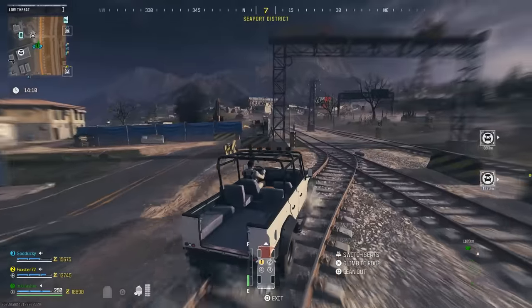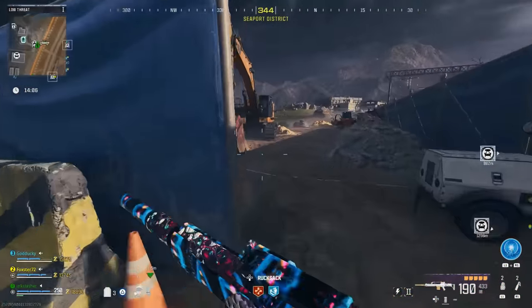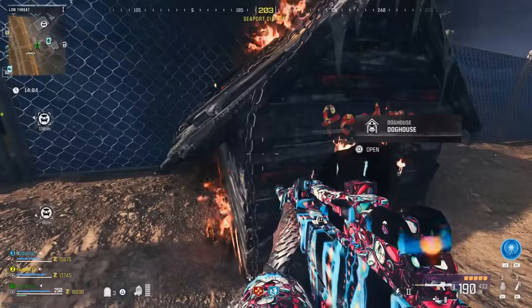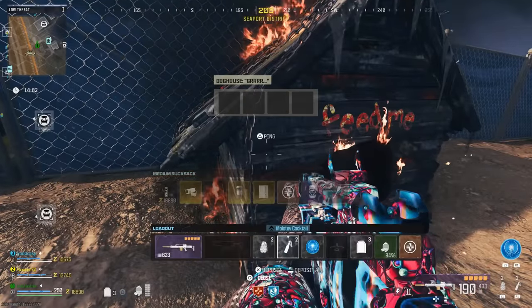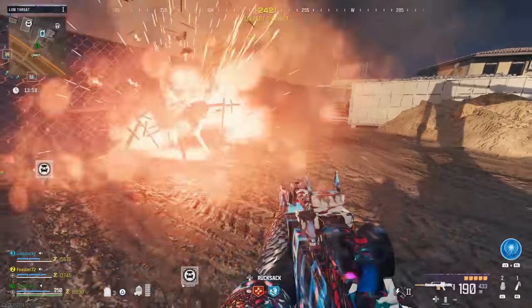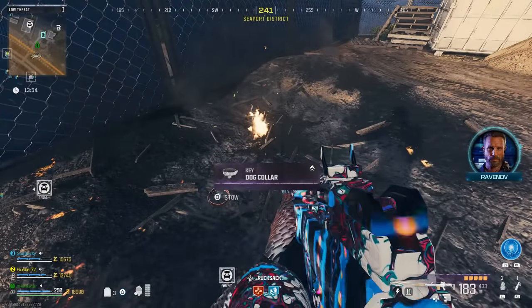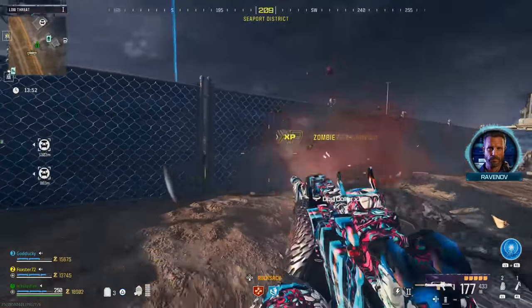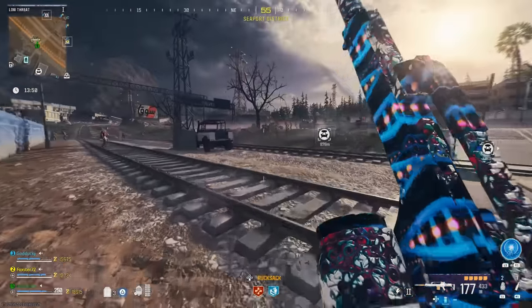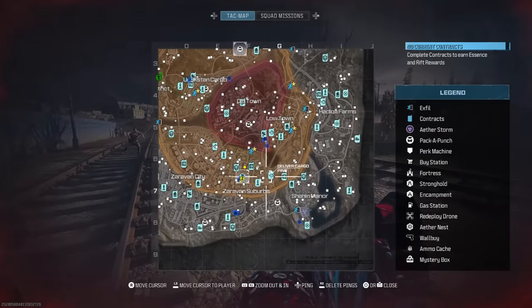There are three other items that you're going to have to obtain. The first is the dog collar. For this one, you're going to need a molotov — I believe a thermite works as well, but a molotov is guaranteed. You're going to take that molotov and find one of the dog kennels. You're going to put it into the dog kennel instead of chunks of flesh, this is going to spawn an enemy dog, and when you kill that dog it is going to give you the dog collar.